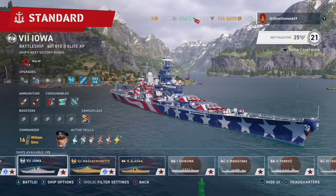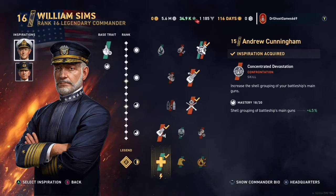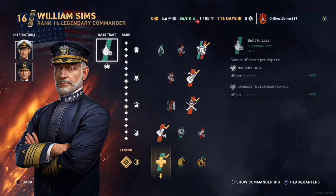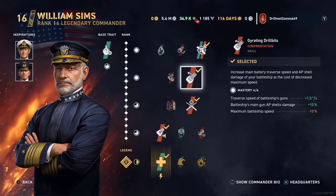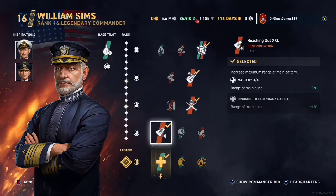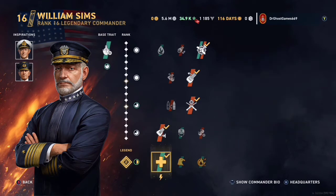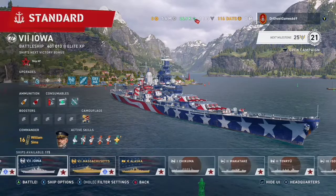Now let's take a look at the Commander. We have William Sims here, looking fine and dandy. We have Andrew Cunningham and Otto Ciliacs as inspirations. We have Built to Last, All Out Anti-Air, Gyrating Gilbrits, Marksmanship, Reaching Out XXL, and World to Rebuild. We are Legendary Rank 2, and we are Rank 16 with William Sims.